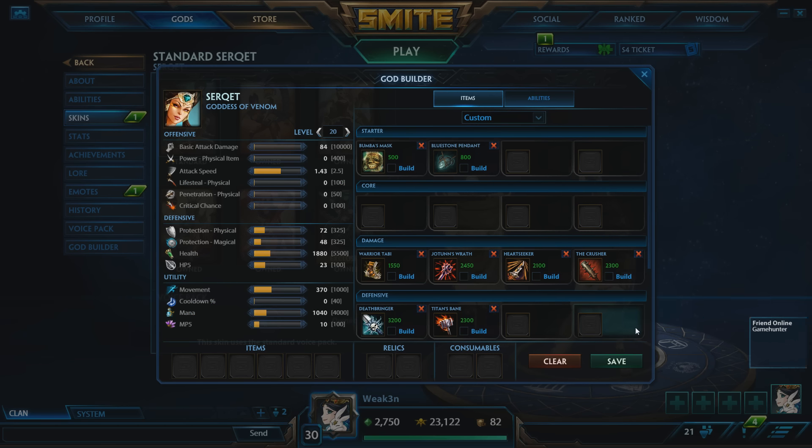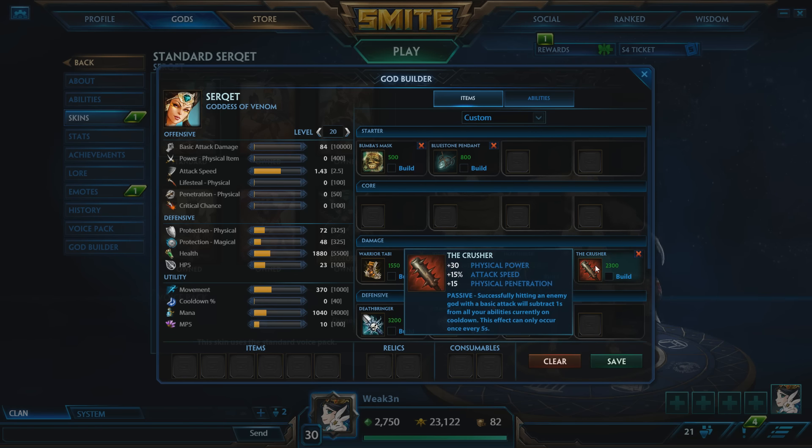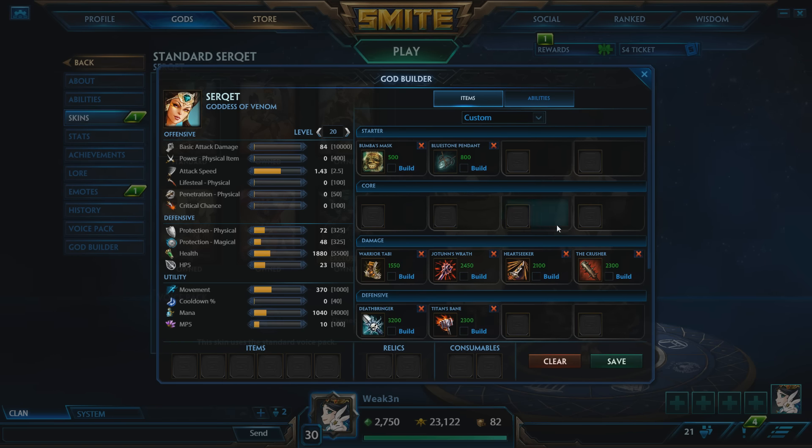I'm then ending the build with Titan's Bane for more penetration. The build is not crazy expensive and not crazy cheap — right there in the middle, pretty standard for Serket. You really don't lose out on too much. You pretty much just swapped out getting Deathbringer later, picked up Heartseeker, and you don't build Brawler's. Now, if you need anti-heal or defense for whatever reason, or you really want max CDR, you can drop Crusher and pick up a Spirit Robe or some defensive item with CDR. But remember, Crusher essentially gives you CDR via the one-second reduction and gives you better offensive stats.